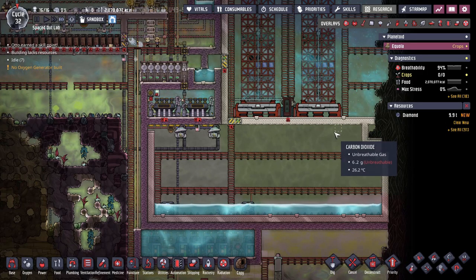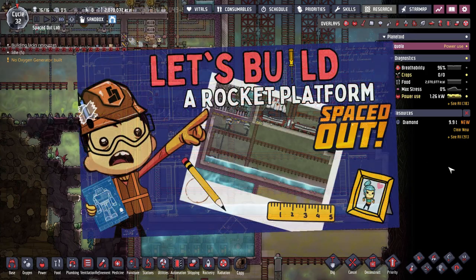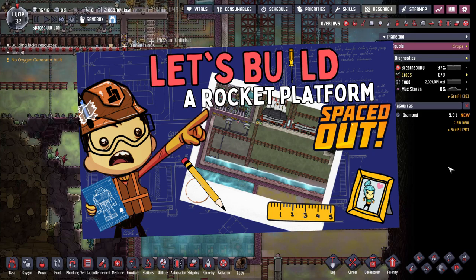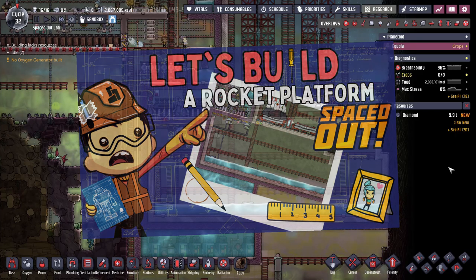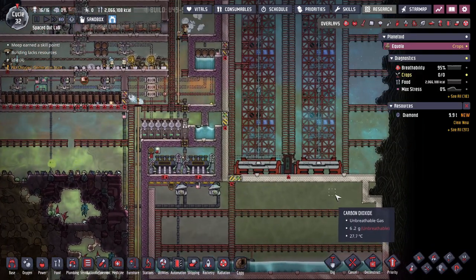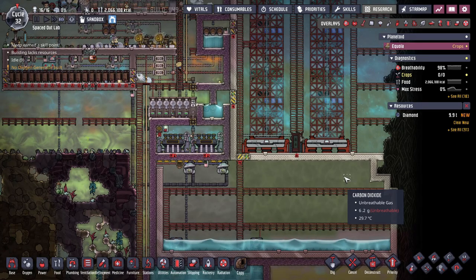The previous video, which is how to build a rocket launching platform for Spaced Out, is kind of required viewing. I'm just going to put that here so you can check it out — it's the previous video in this series, so you know where we're starting from. That's not something I typically do in these Let's Build videos, but you'll want to check that one out. Anyway, let's get started on making some rocket exteriors. But first, we should talk requirements.